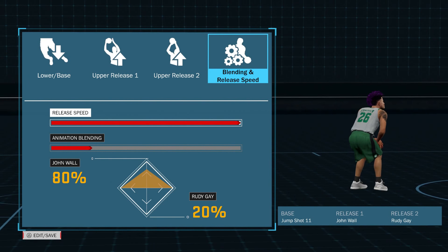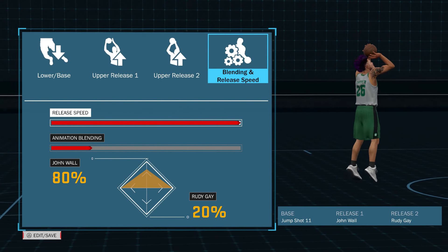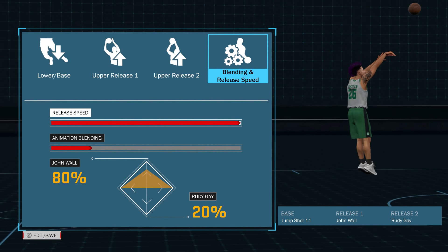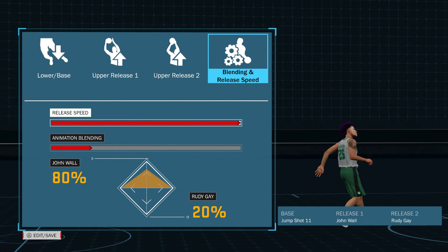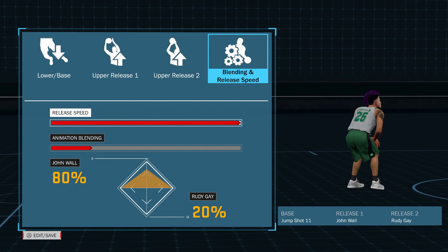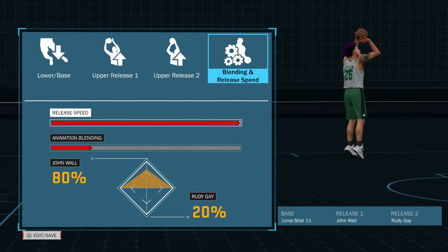Again, jump shot 11 with release 1 John Wall and base 2 Rudy Gay — these are all mixes that you can create. I did an 80-20 split, but this is also another cash jump shot y'all can use. Basically, if you want it simple and to the point, anything with base 11 and a nice upper release you know, I recommend 70 or Rudy Gay as a second follow-through. Any release 1 you want — it's really up to you. Ain't nobody going to be stopping you with jump shot 11 on.